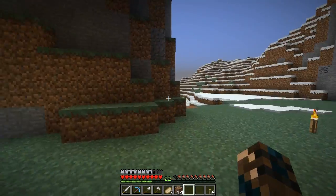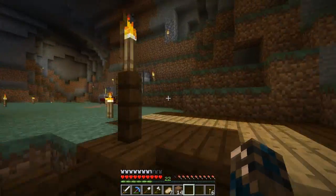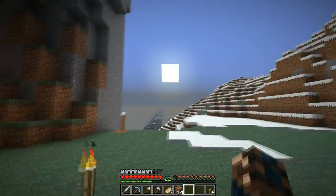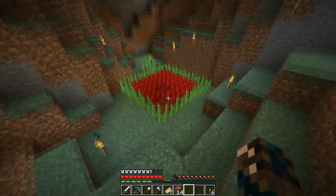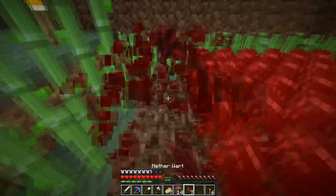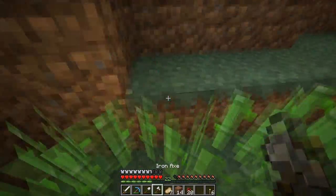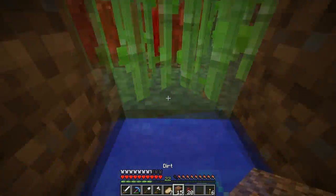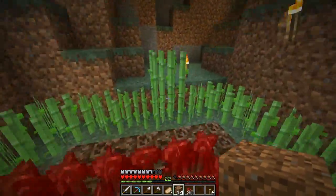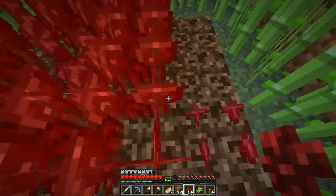Hey guys, Visek here, and welcome back to my Minecraft Let's Play episode 3. Before we start the episode properly, I'm going to show you all the things that I did offline. I made this more weird looking - I just put sugarcane around it. There's water underneath these blocks - water going all the way around so we can make the sugarcane grow.